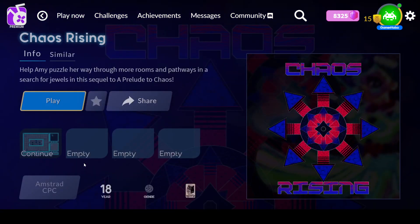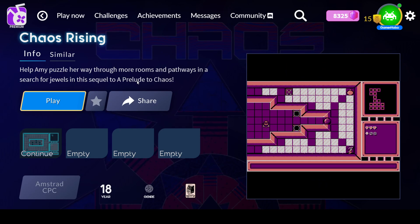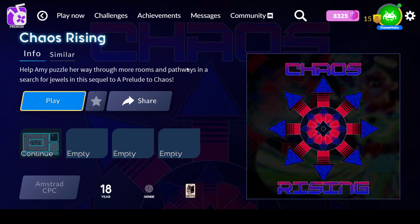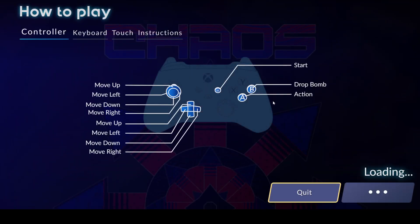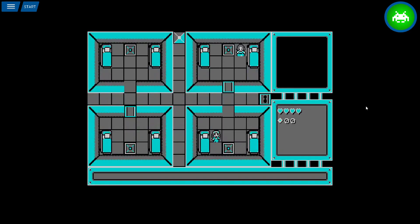Up next we have Chaos Rising, an isometric puzzle adventure game kind of in the style of the original Zelda. This is a retro-like — it was actually made in 2018 for the Amstrad CPC system. Help Amy puzzle her way through rooms and pathways in a search for jewels in this sequel to A Prelude to Chaos, which we played a couple months ago. The action button drops bombs, you can go up to things and search them. You're looking for jewels — once you get enough you'll progress, and you're trying to destroy the chaos chips.